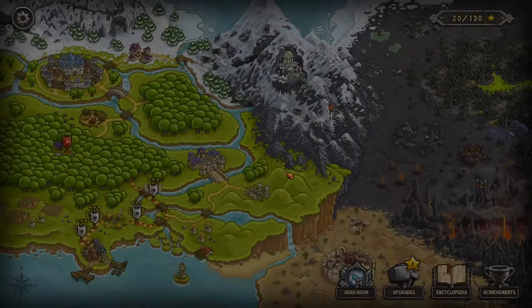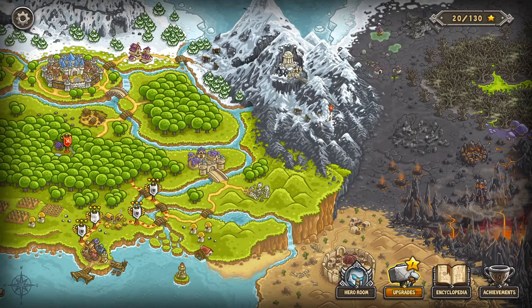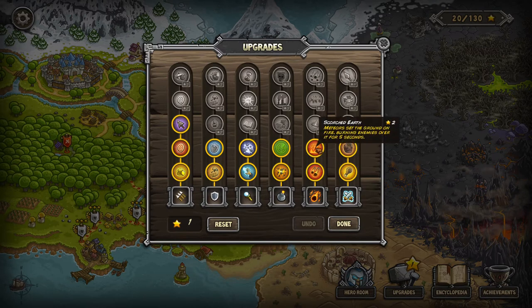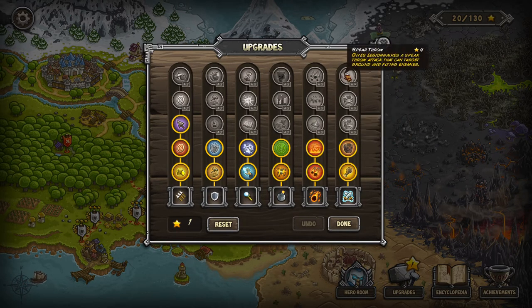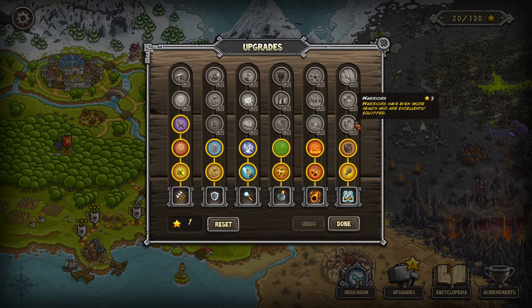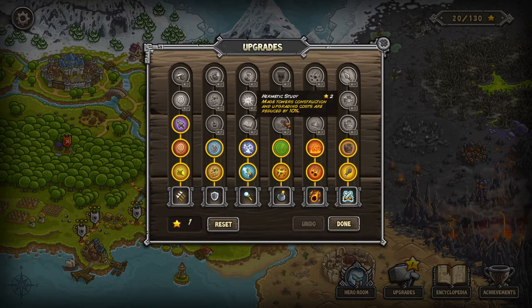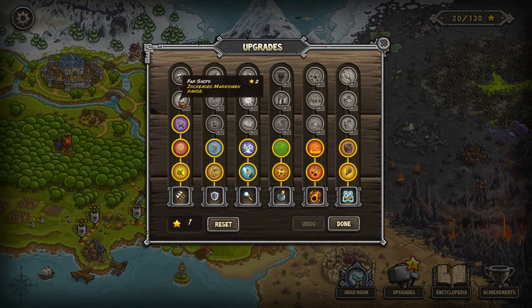Get our last star. Can't upgrade anything with one star. I would probably reset here at the beginning of the next level — take all the points out of this and put them into something else. Getting cheaper mage towers and dwarven towers is very valuable.